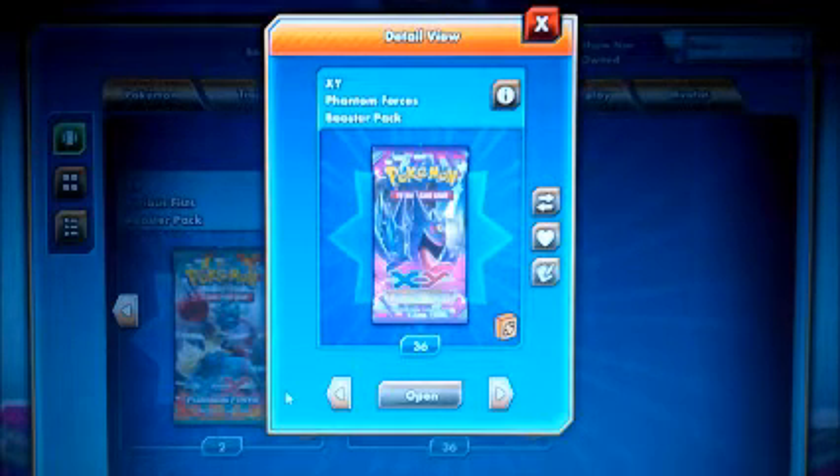Hey, what is up guys, Epic Pokemon TCG here. I have a little bit of an opening on Pokemon TCG Online for the brand new booster set Phantom Forces. If you guys want to see a full-fledged box opening, there will be a link in the description below. I've got 36 packs here from my box. The servers have been kind of funky lately, keep getting booted offline, but hopefully we can get something going — so without any further ado, let's bust these open.